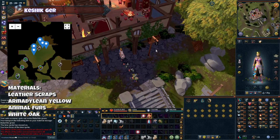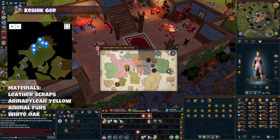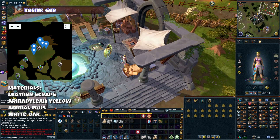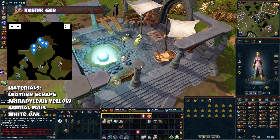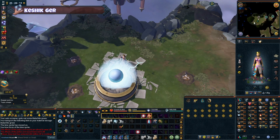Kishik Ger. You'll need level 76 Archaeology to access this site. You can also find torn blueprints from Howl's Workshop here, which are good for creating blueprints for ancient invention items. Materials you'll find here are leather scraps, Armadillian Yellow, animal furs, and white oak.